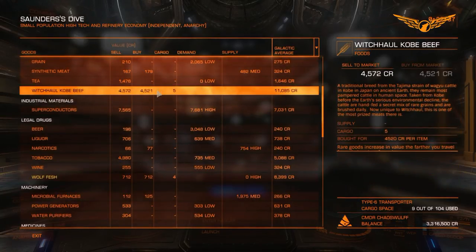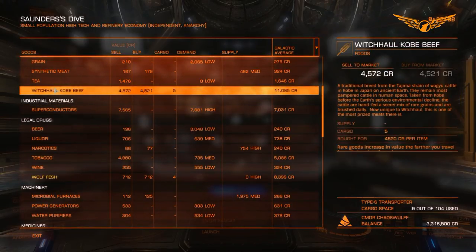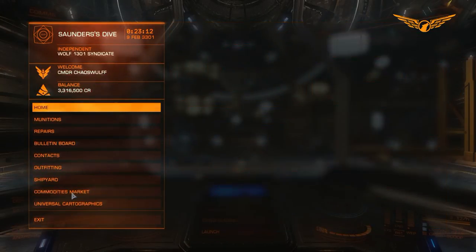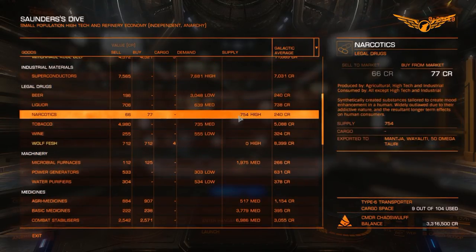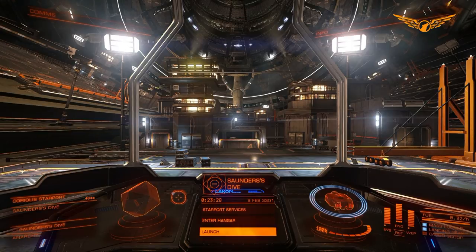Rare goods increase in value the farther you travel from their point of purchase. Every light year I jump away from where I bought these, these things actually increase in value. They cap out to around about 150 to 170 light years - and the run we're doing actually takes that into consideration, which is really quite nice. I could buy a lot of narcotics here but I'm not going to do that because they're usually quite prohibited in almost every station I go to, so I'm not going to risk that.